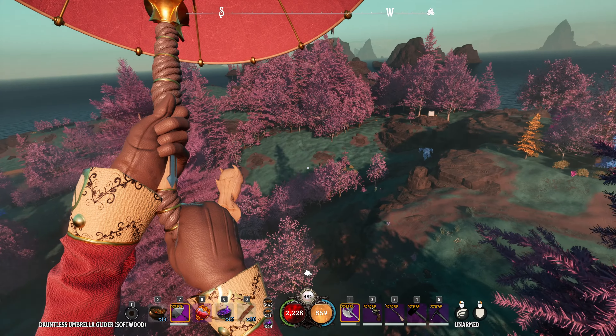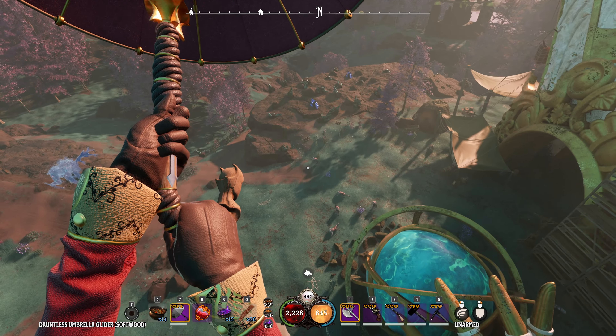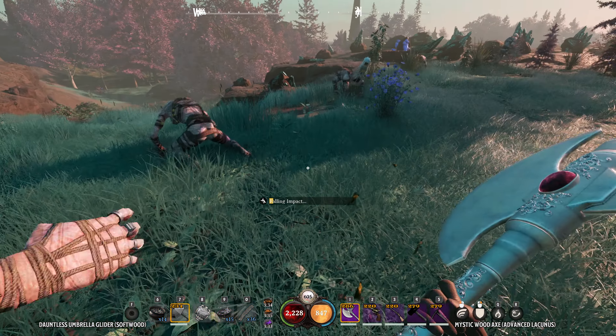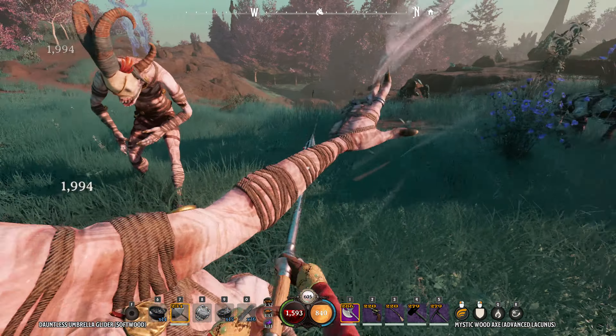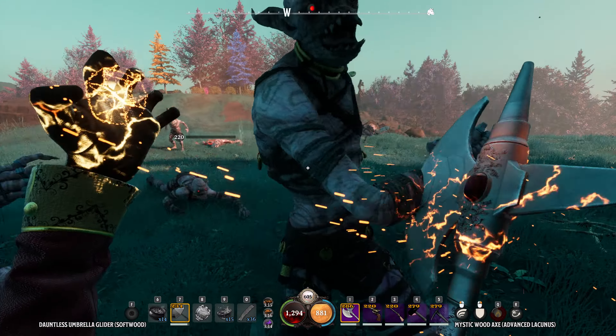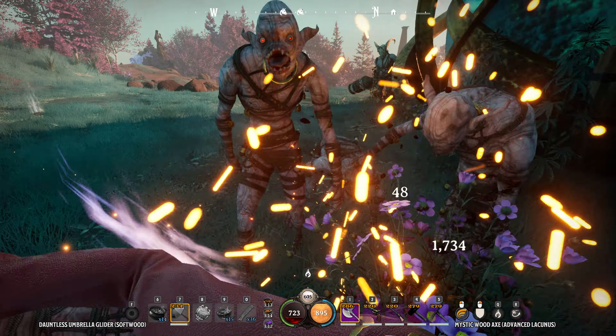Adaptability is key in Nightingale's combat. Quickly switching gear lets you effectively respond to diverse scenarios. Glide into a danger zone with your umbrella, then seamlessly transition to a two-handed weapon for powerful strikes. Block and shove to create opportunities for counter-attacks. When distance is needed, a swift switch to a pistol allows for a quick retreat, enabling longer-range damage. As you enchant your weapons with freshly acquired spells, you'll discover new ways to control the encounters you face.